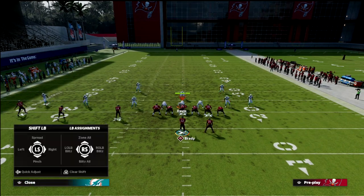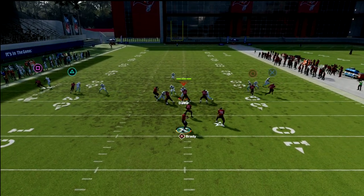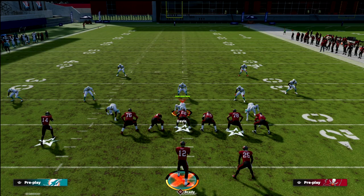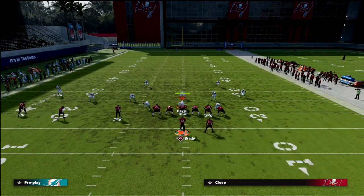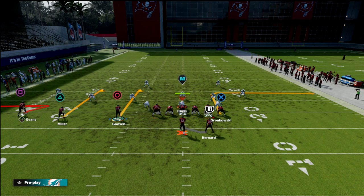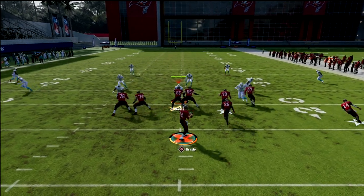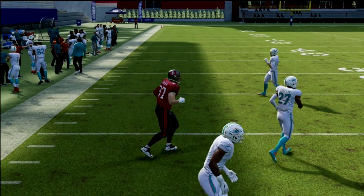Against man-to-man coverage, you really want to target the motion curl. The motion curl against man is going to mess them up because they can't get a press on it, and that really helps its ability to beat that coverage. You can also do multiple things off this concept — for example, take the slot like Miller and hitch him, then have a curl and an out. You've got a curl flat on the right with a tight end post, and that can mess with a lot of coverages.